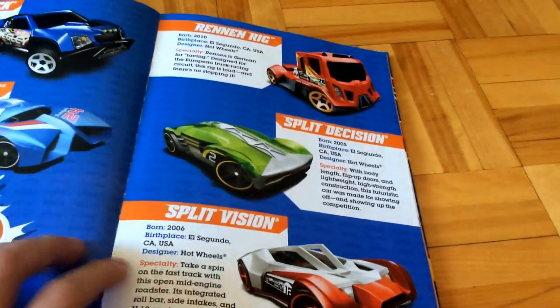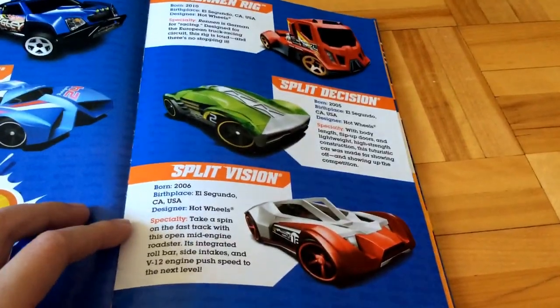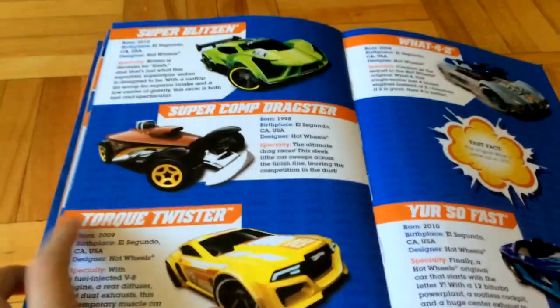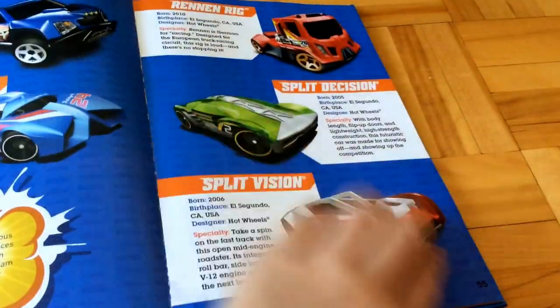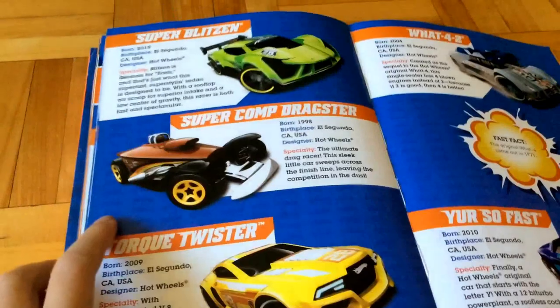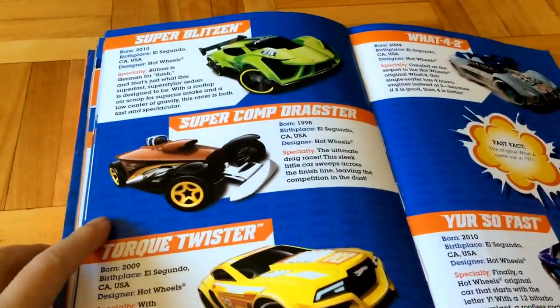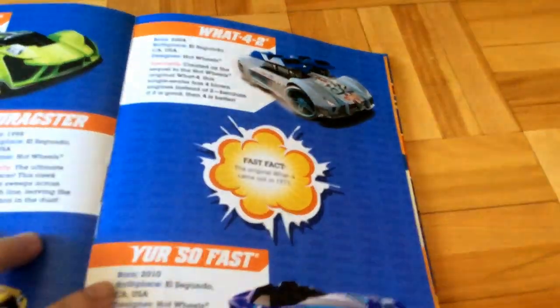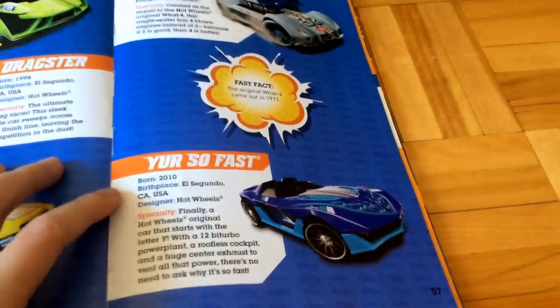Redline Rig, Split Decision, and Split Vision — by the way I have this car, I can flip up its door. Super Blitzen, Super Comp Dragster, and Torque Twister. I also have this one — What-4-2 and Super Fasto.